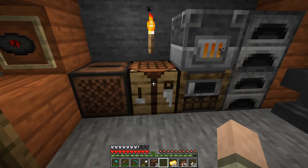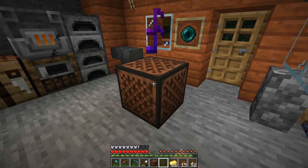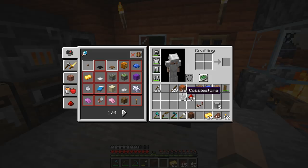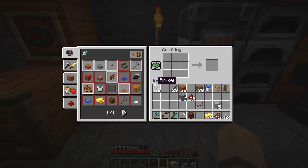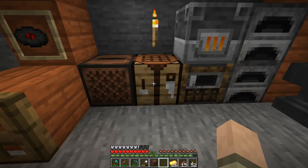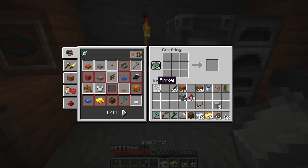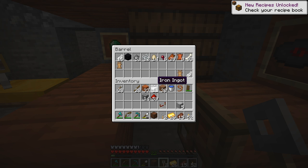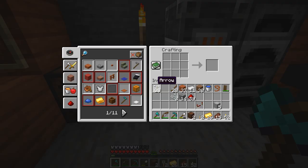Let me show you the note block quickly — you put it down on the ground, right-click it, and you can change the pitch. I think it goes 24 different tones or semitones. You can also power it with redstone devices to play music automatically without banging on it. That's what we're going to do with our tripwire, which will provide power to the note blocks. We need string too — new recipes unlocked!